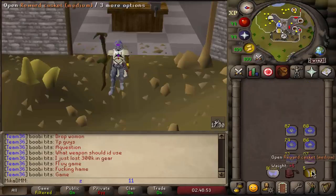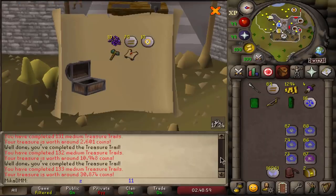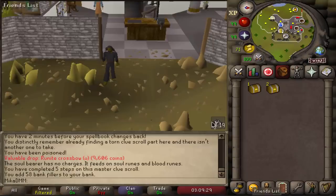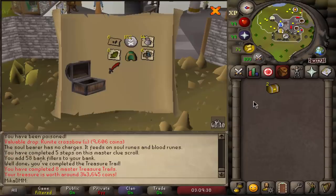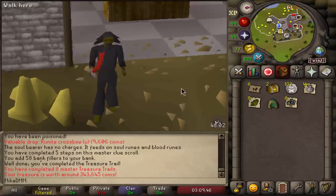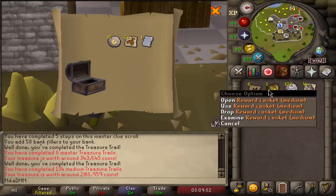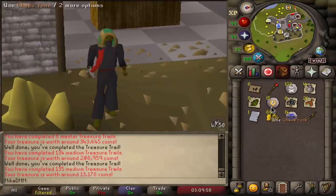Here comes five more medium clue scrolls. Adamant cane - haven't had that before. Nothing in this one. Master clue scroll again - awesome, let's go do it. Another master clue scroll - can I please get the mimic? I just want to fight the mimic. I don't want a good reward, just give me mimic. It's not mimic. What is this? Hosidius hood. Hey look at me, I have a champion now. Two more mediums to open - I guess I'm just never getting the goddamn mimic. Eight master clues though, so it's fine.